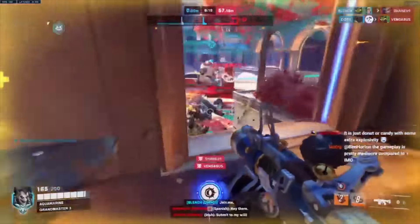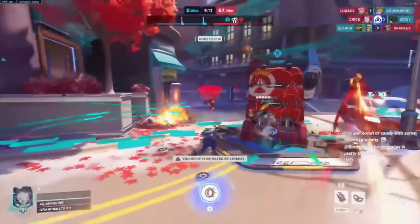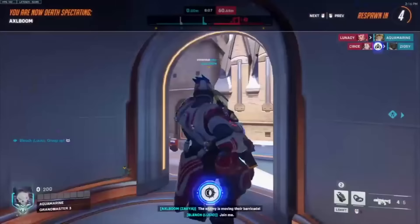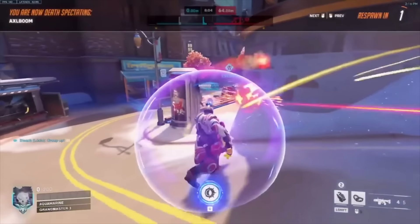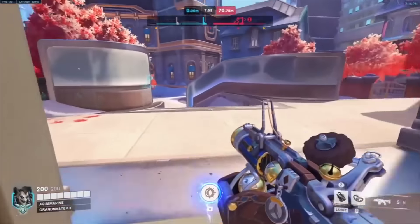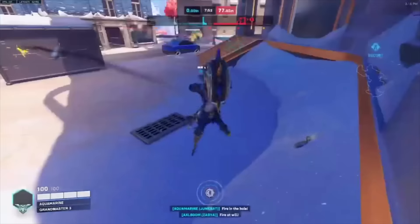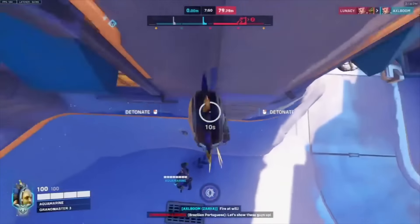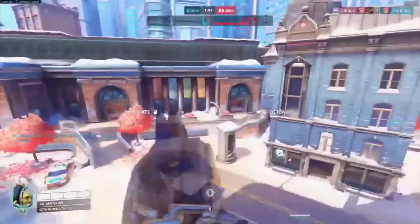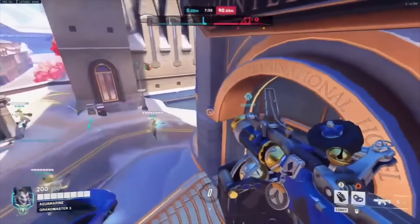As for Junkrat Tire, one of the biggest mistakes players make is not thinking about things that can shoot it. Hitscans are really great at shooting it — Widow, Ashe, even Sojourn Railgun. Don't travel the tire through open space hoping they miss, because as players get better they're just not going to miss. Route it as if you had no HP — like if you were one shot, you wouldn't jump through the air hoping no one hits you. You'd be sneaking around very carefully, routing to the enemy back line. And don't get too greedy — if you see a kill, take it with Junkrat Tire.